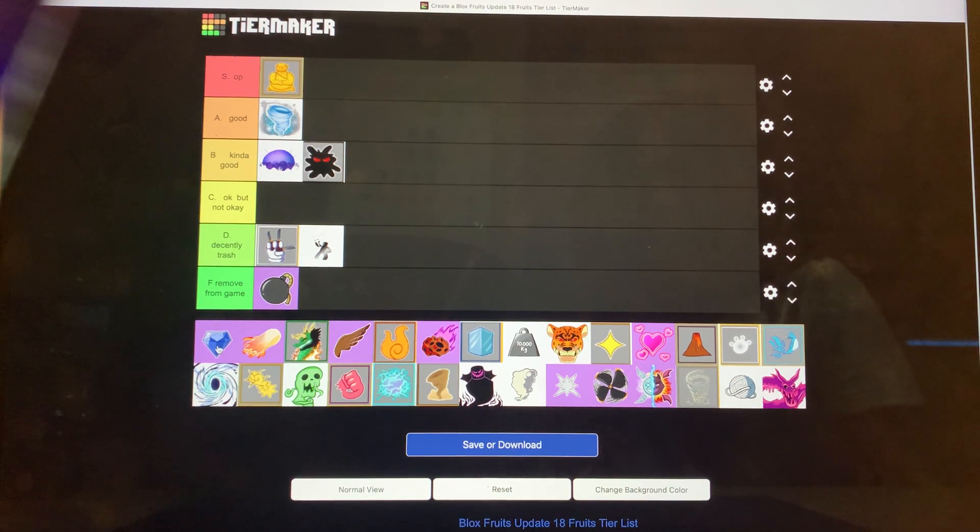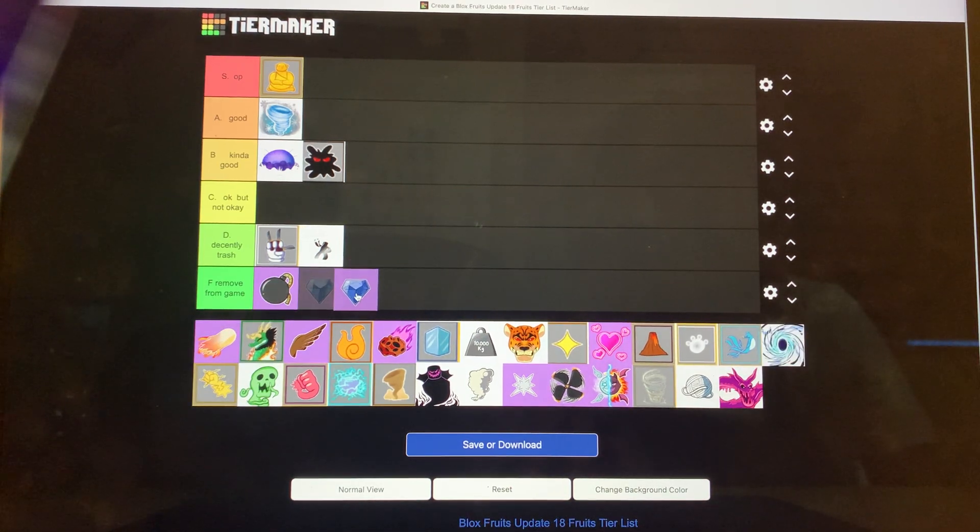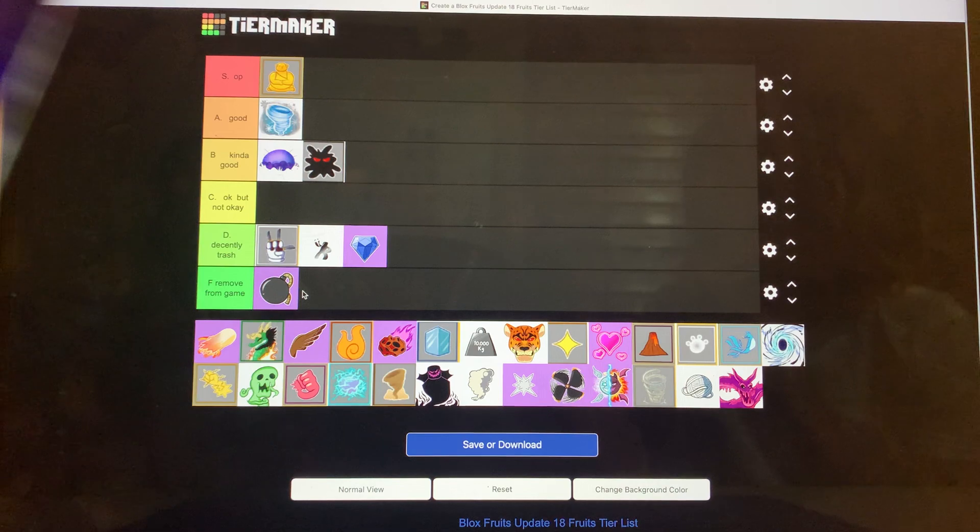Diamond is trash for free value and trash for grinding. The design on Diamond is kind of cool, and it doubles your defense so it's not bad — maybe a small chance it could be used for PvP. I'm going to put it at the bottom of D tier. I feel like we should remove it from the game — who uses Diamond? I saw a person with 8 million bounty using Diamond in a server, probably because they're really good. I'll let you rate this one.